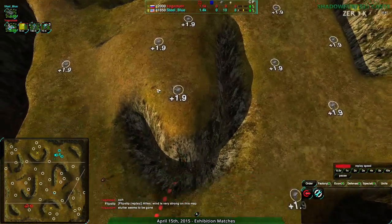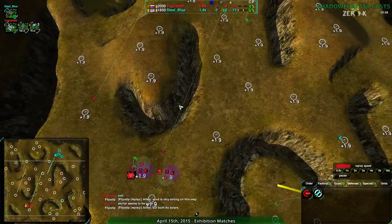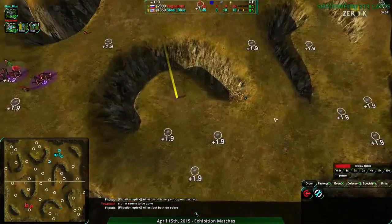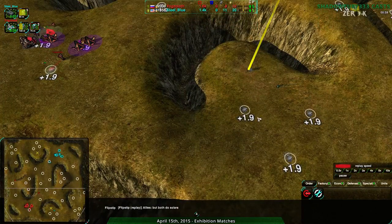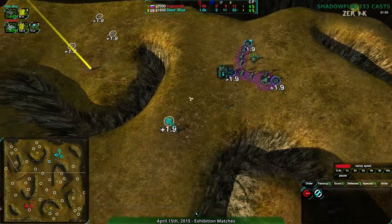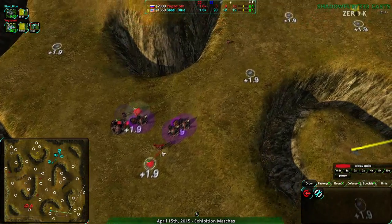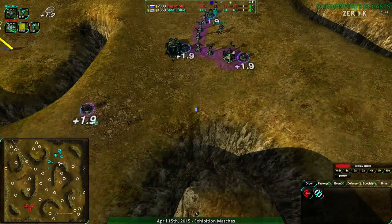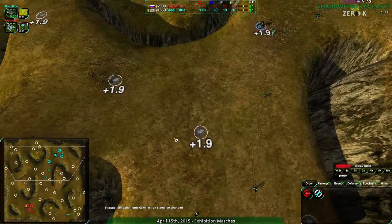It looks like the bandits are being built up for a slightly later attack, though they aren't being built up as a scout force — they look offensive or defensive for now. Actually they are being used as scouts, but Yogg-Satoth going for a spread scout strategy while Steel Blue is just scouting from east to west, checking the defensive position first, sees that Yogg-Satoth is not there, then checks the more aggressive position where Yogg-Satoth is in fact situated. Steel Blue way ahead economically — they've built up a massive economy.